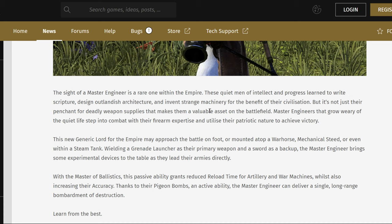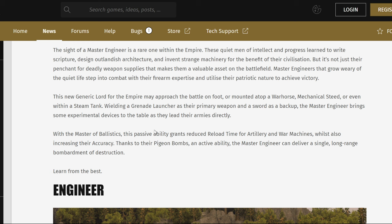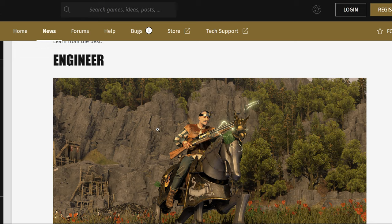He can be mounted on a War Horse, Mechanical Steed, or even within a Steam Tank — holy shit! Okay, so that's a grenade launcher, didn't realize that. Give this guy a Siege Tank mount? That's certainly gonna make things interesting. And then you get the regular engineers on mechanical horses.